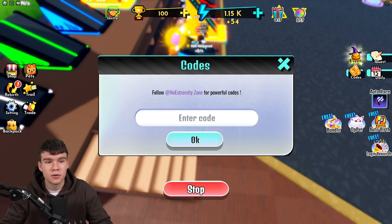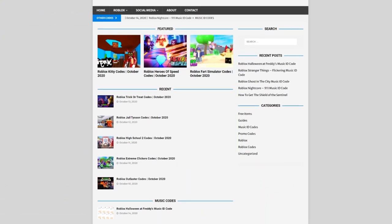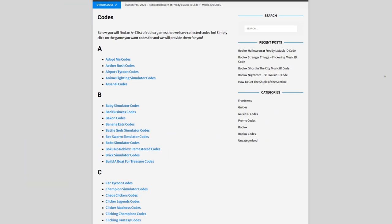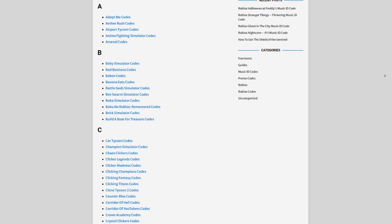For those hoping to find Roblox codes on YouTube, I've got a solution — rblxcodes.com. On that website you can find game codes, music codes, and guides. There's tons of stuff there, with codes for over 1,000 Roblox games, so if you need a code for a game, we'll have it.